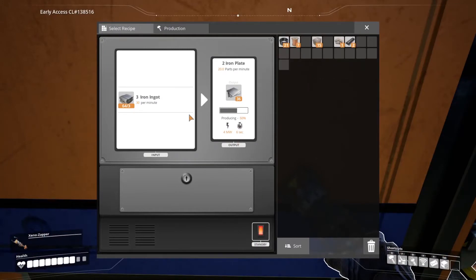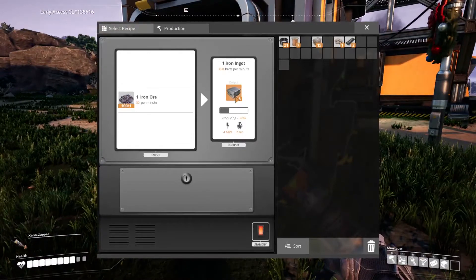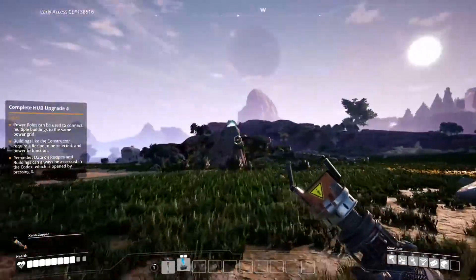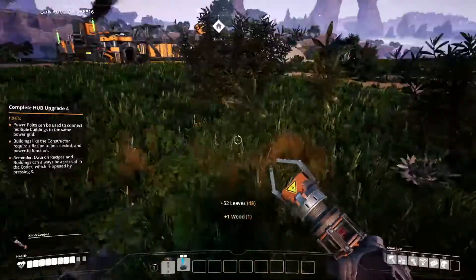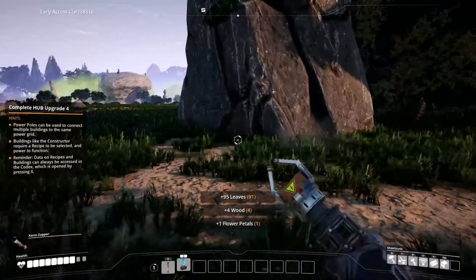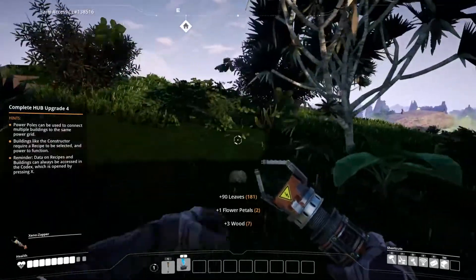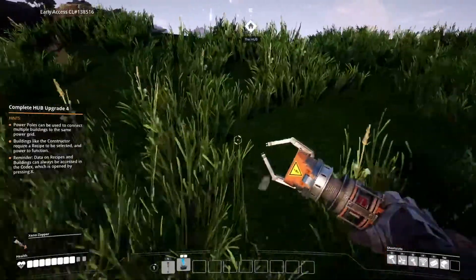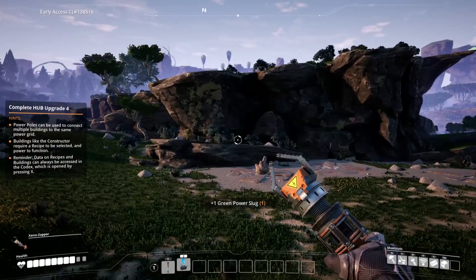Let's empty the smelter and drop more iron ore in. While that's smelting, we'll go grab this power slug over here. I always pick up all the leaves while running around — you're going to need lots of leaves until your biomass situation is sorted out. Power slugs are turned into Power Shards, which are great because you can use them to overclock your constructors and miners.